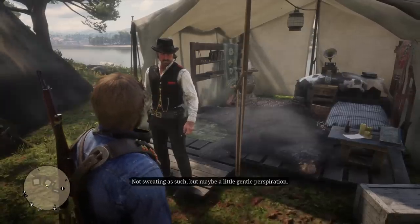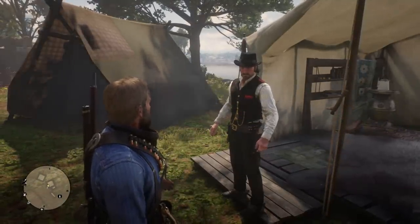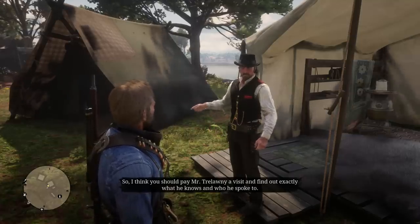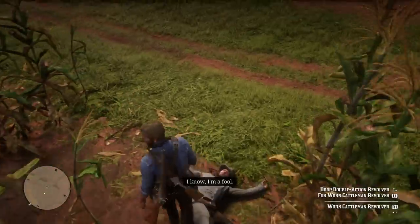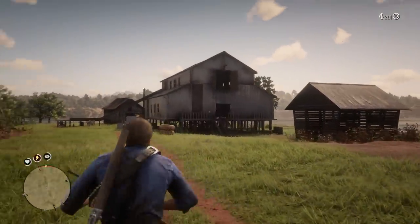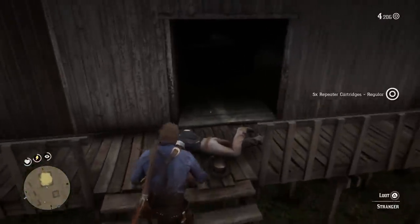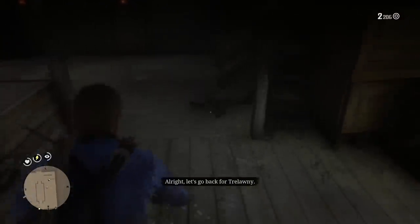We're going to be starting with arguably the most important one today, and it's important because it only occurs in one specific mission. If you don't get it in this mission, it's gone forever. It occurs in chapter three — a mission given by Dutch called Magicians for Sport. You and Charles go out and eventually find yourself in front of a barn. There are two guys in this barn, and one of them is going to have the rare rolling block sniper rifle. You can buy the rolling block rifle from gunsmiths, but the rare rolling block rifle can only be acquired in this mission.